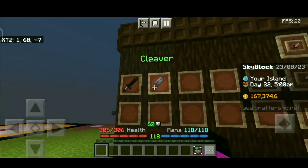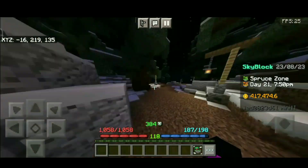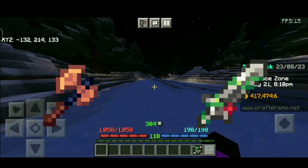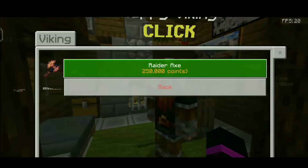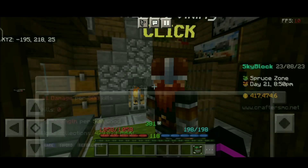Those two were the basic weapons you can work with. Next I will talk about some really good weapons which are a bit more expensive. First up: Raider's Axe or Golem Sword. Both of these weapons are good, but I will suggest you to buy Raider's Axe from the NPC in the spruce zone.